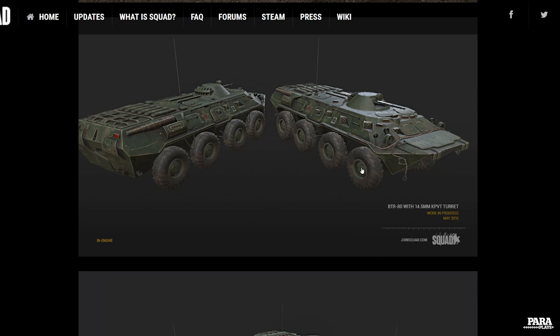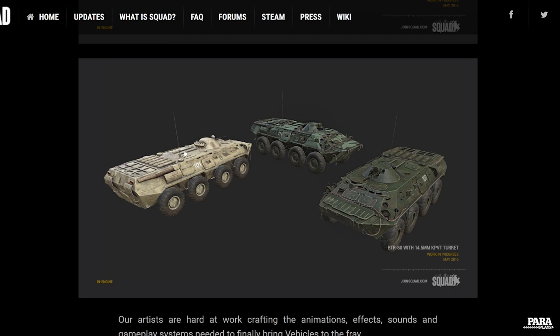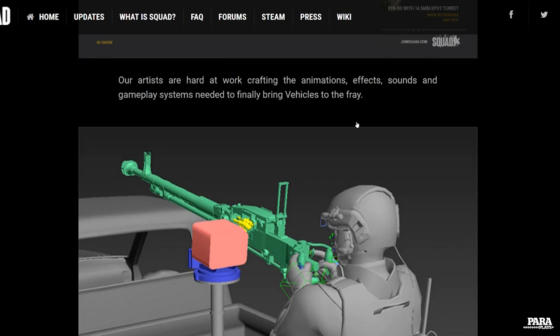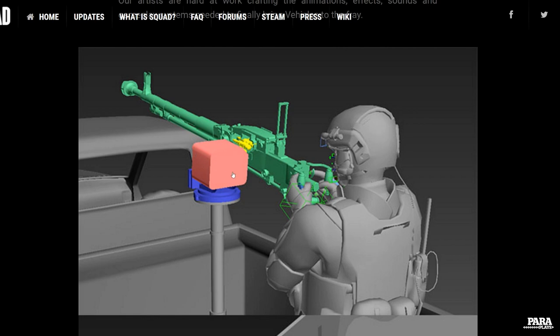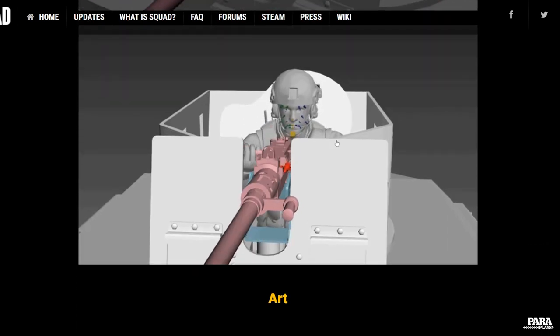These things here are just going to absolutely change the gameplay for Squad. You're really going to have to change your tactics, and especially the guys with RPGs taking on heavy rockets — they're probably going to be attacking infantry less and thinking more about taking out vehicles. Hopefully that will be the case. These just look brilliant. It looks like there are going to be various skins — probably going to be on Fool's Road, this might be on Chora. They've been crafting animations, effects, and sound effects, and they're starting to work out some of the keyframing.